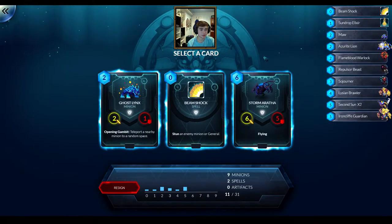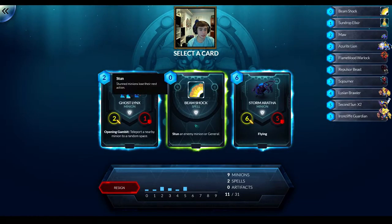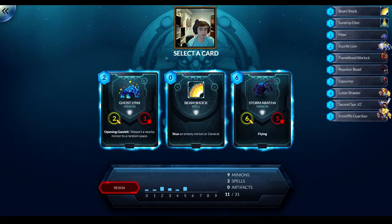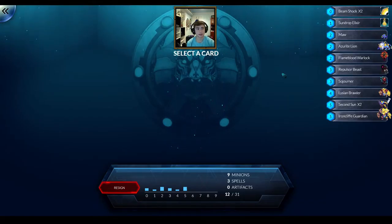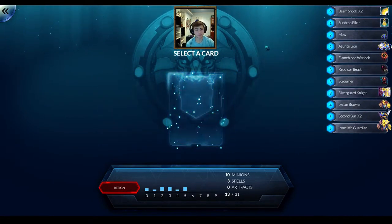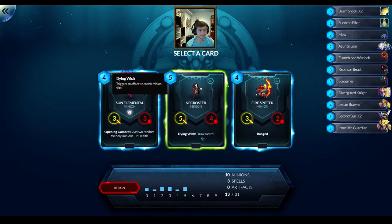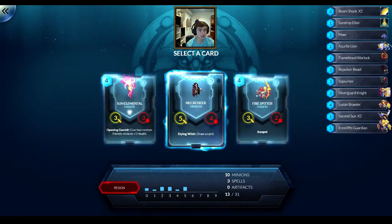Another row I don't really like. Not too happy with this so far. Teleported nearby men into random space - 6-5 with flying. I'm going to take another Beam Shock, I guess I'll have more utility cards here. Okay here we go - Silverguard Knight, very strong 3 drop with provoke.